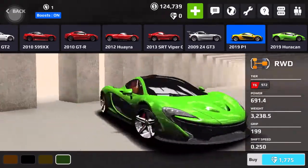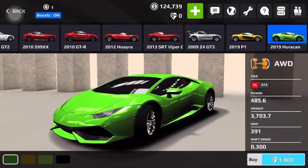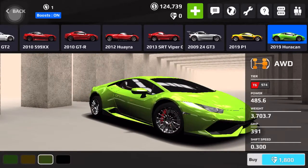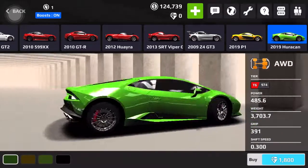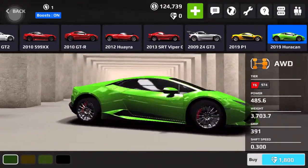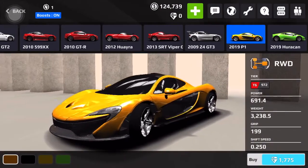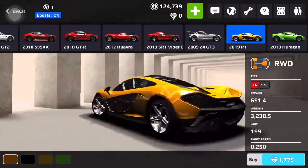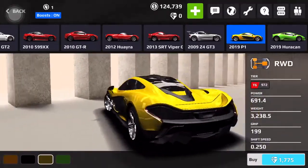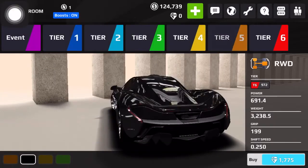If you go to Tier 5, there's also new cars, and there's some new cars also for Tier 4. For Tier 3, Tier 2, and Tier 1, I believe there's no more new cars added to the game. But for Tier 5 and Tier 4, the new cars are an Escalade, a GMC Cyclone, and an Infiniti — I believe that's an Infiniti G35 or something.